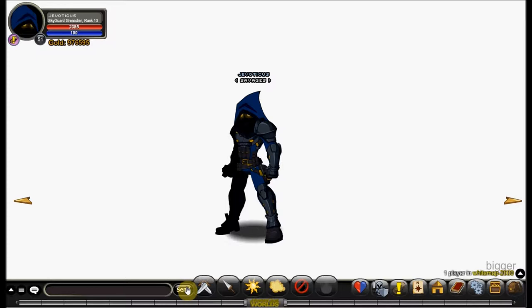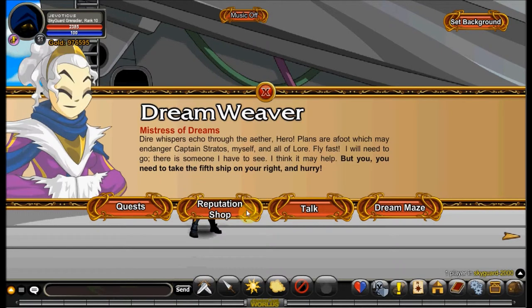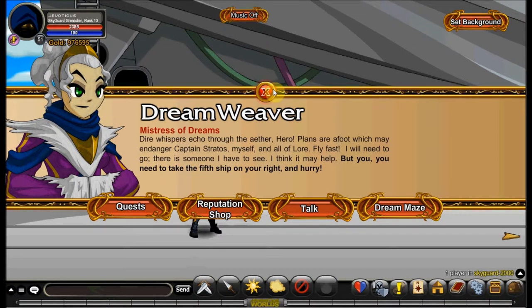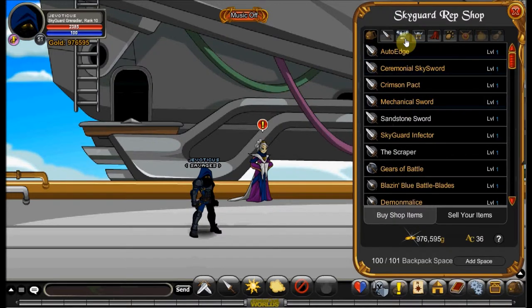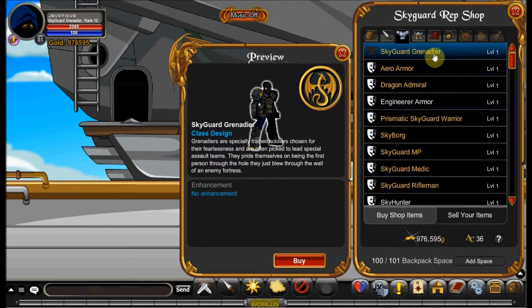You can also get the member-only reputation version of Skyguard Grenadier from Skyguard — I'll show you how to get that now. Here we are on Skyguard, and you would just talk to Dreamweaver here and open the reputation shop. The Skyguard Repshop is awesome because it has so much in it. Right here is the Skyguard Grenadier. You will have to enhance it before you can use it, but it is free if you have gotten Rank 10 reputation. You can just buy it without paying any gold.